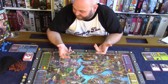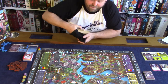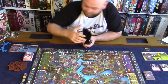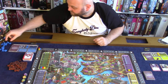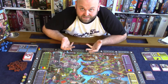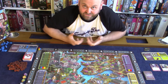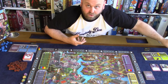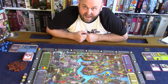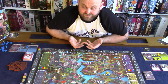You also want to keep an eye on the demand on the board, which is randomly generated as the game goes on. When demand becomes available you want to get your agents on the board so you can be the one to fulfill it. How far you've moved up on a track determines who actually fulfills that demand, and you can also use racketeers to muscle others out when you can't compete on the market.